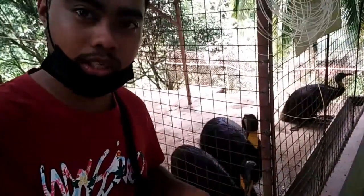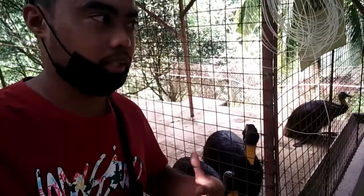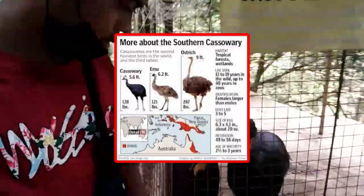dito sa likod ko, ito yung tinatawag na kasuari. So medyo maliit sya ng konti sa yung imo at saka yung ostrich. Tapos, parang ginyapal din, may mga sungay.